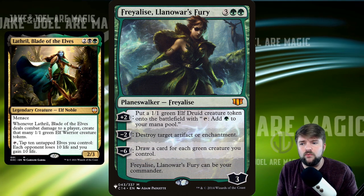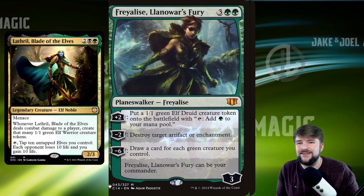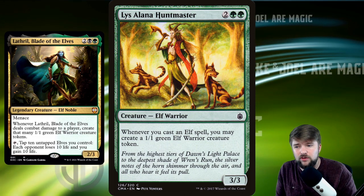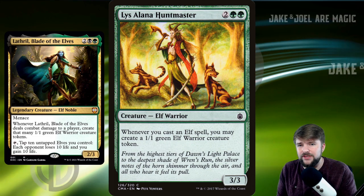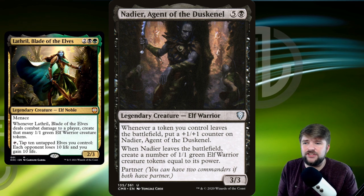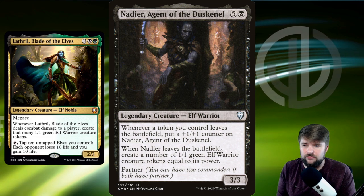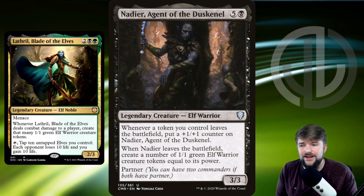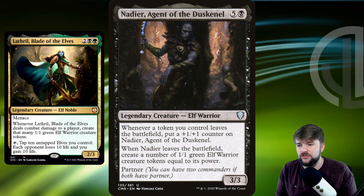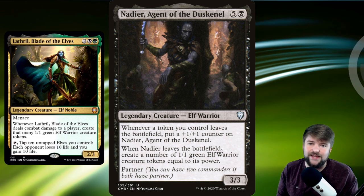Freyalise has a lot of utility here — that plus 2 puts a 1/1 elf onto the battlefield that also helps you ramp. Lys Alana Huntmaster: whenever we cast an elf spell, we get a 1/1 elf token as well, so we're doubling all the elves we play. Nadia, Agent of the Dusken — I like this one because it provides protection from board wipes. Whenever a token you control leaves the battlefield, put a plus 1/plus 1 counter on Nadia, and when she leaves, create elf tokens equal to her power.